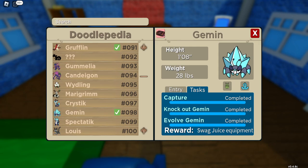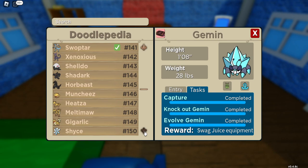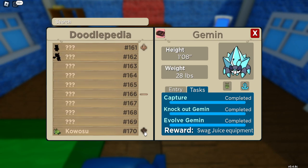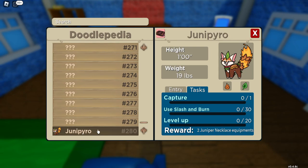The Juniper Necklace is obtained by doing Junipero's tasks. The problem is Junipero is a seasonal doodle — it's no longer in the wild in swarms. You can trade for it, but you won't be able to capture it to do the quest. You would actually get two Juniper Necklace equipments from completing that quest. So you'll either have to wait for a swarm or trade for the Juniper Necklaces, unfortunately.